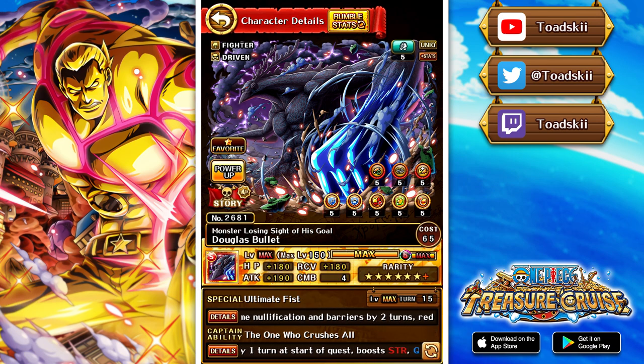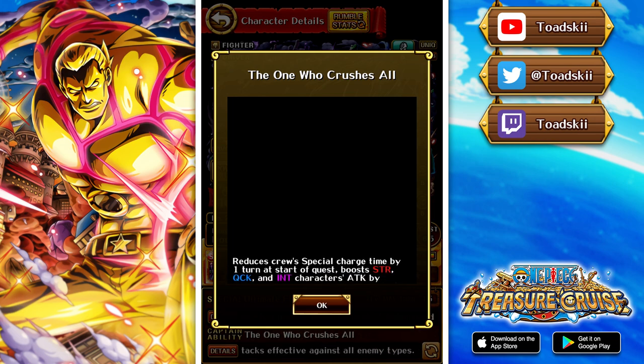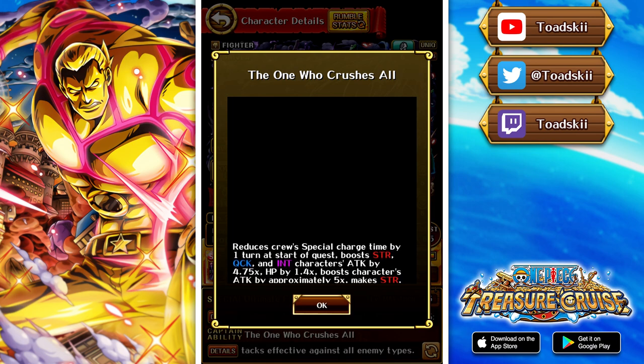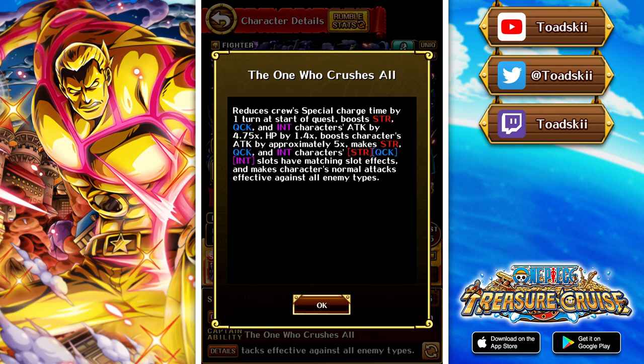Now we get to Douglas Bullet — a very big fan favorite character in One Piece Treasure Cruise, mainly because of that captain ability. He does not receive a buffed captain ability via expanded limit break, so you just need enough copies. His captain ability gives minus one cooldown at the start of the quest, boosts strength, quick, and INT characters' attack by 4.75 and health by 1.4, boosts his own attack by approximately 5x, makes strength, quick, and INT slots have matching slot effects, and he's super effective against all types.